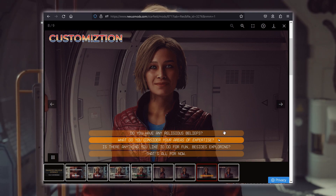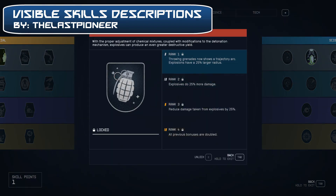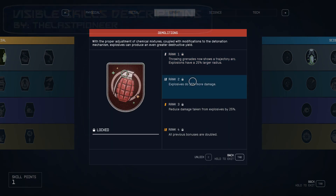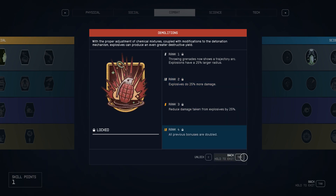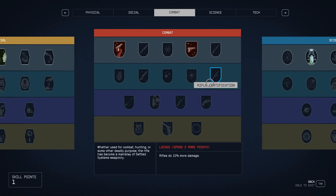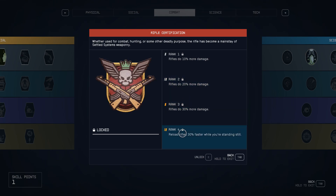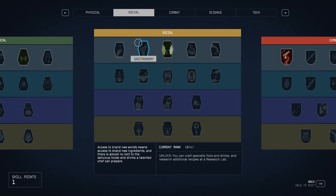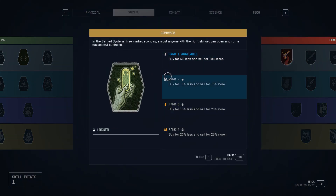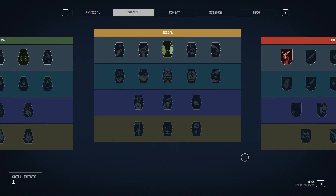Let's improve the skill menu as well, with Visible Skill Descriptions. This is great — now we can actually see what the skills actually do before we invest our precious points into certain skill trees. Spend 5 points to see what this skill is about? Yeah, thanks Bethesda — what is this, a guessing game? Obviously we want to know what kind of skills there are and whether it's worth investing points in before we do so. This mod is really essential for an enjoyable RPG experience.